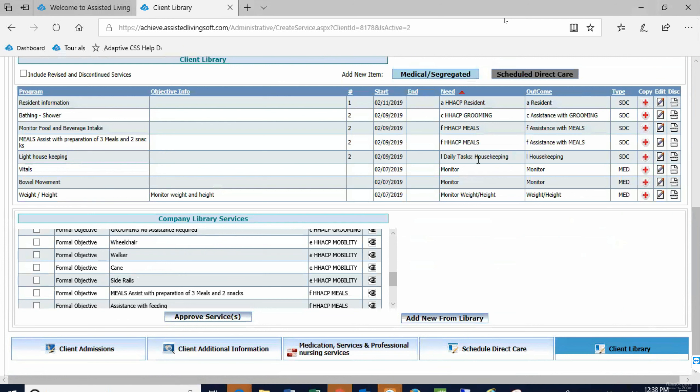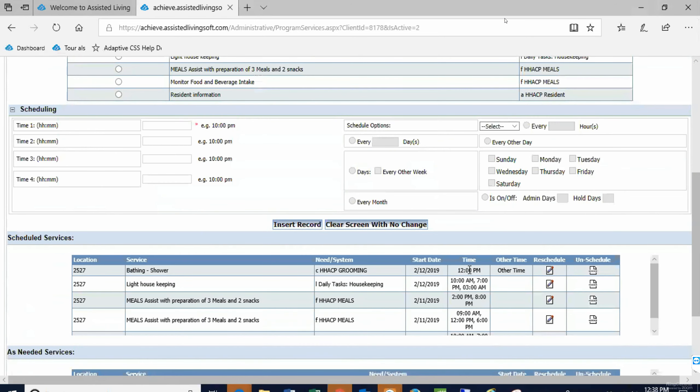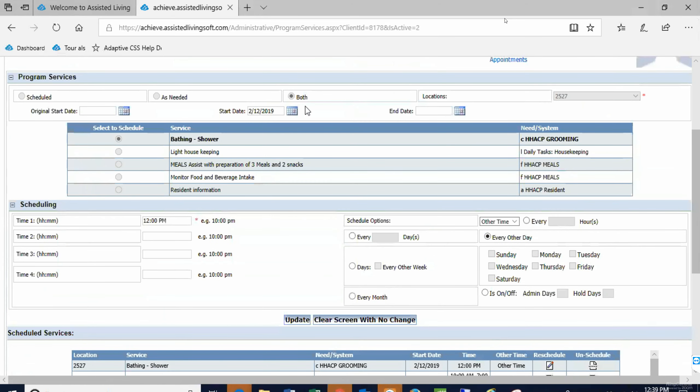I did these few so you could see how it works — you saw bathing and shower, the two meal ones, and that light housekeeping. The next thing I do is schedule those items — when should staff chart on them? I said bathing should be done every other day and as needed, so I selected both. Bathing and shower — I want them to chart by noon starting the 12th, which was Tuesday, so every Tuesday, Thursday, Saturday. Does this make sense?